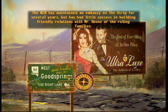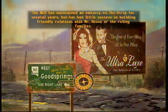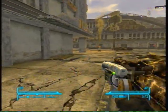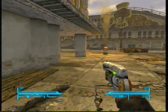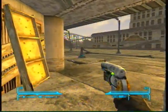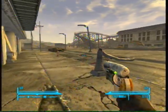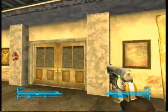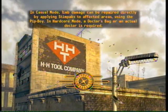Now teleport back to Prim. Once you spawn back in Prim, walk back to Vic and Vance Casino and let it load up.